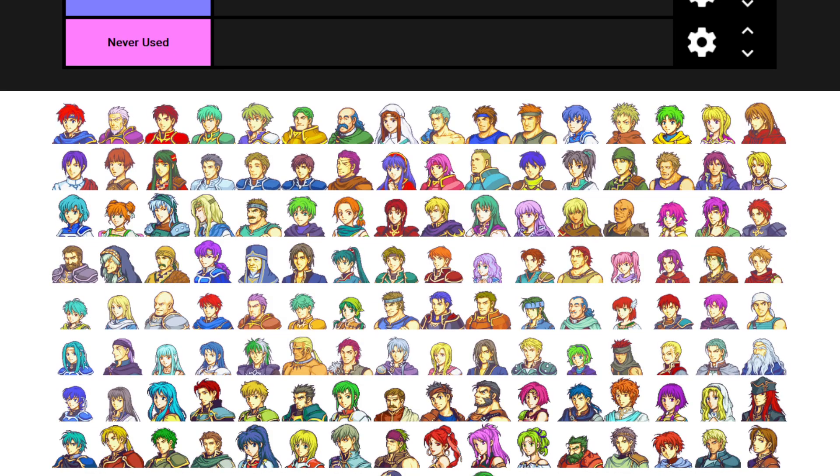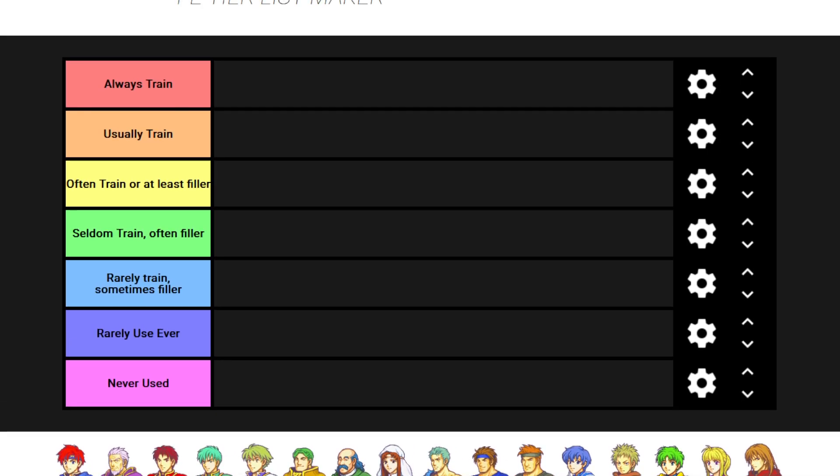Here I have all of the Fire Emblem GBA units - FE6, 7, and 8. Excuse my toddler in the background. I'm sorting them based on a number of runs I've done of these games, mostly FE8 but a decent number of FE7 and FE6 runs. The categories are: always train, usually train, often train or at least filler, seldom train or often filler, rarely train or sometimes filler, rarely use ever, and never used.